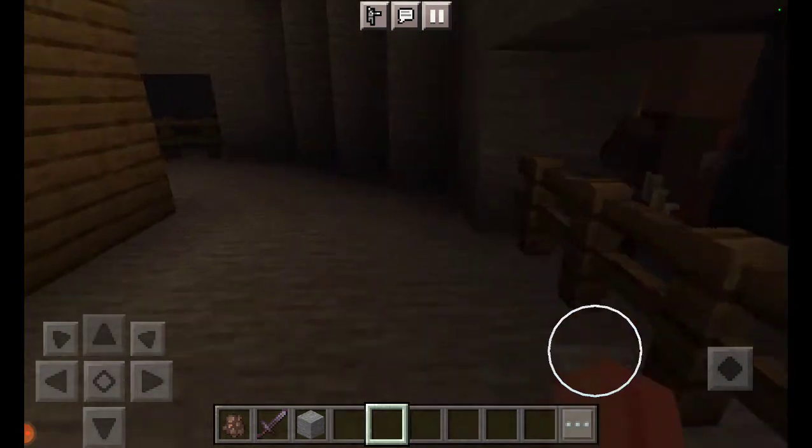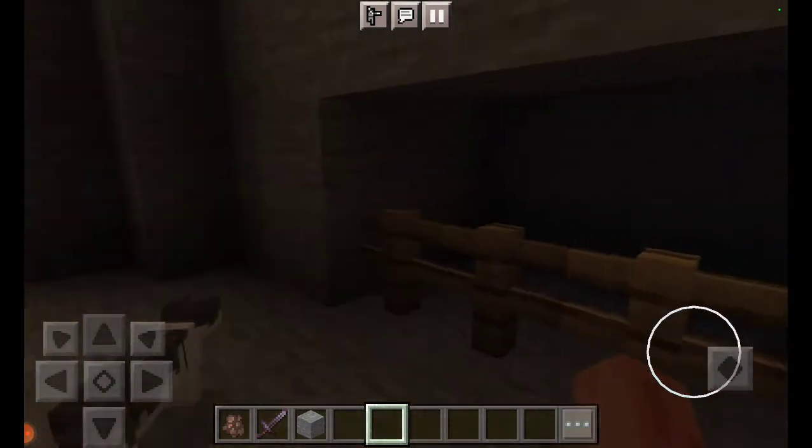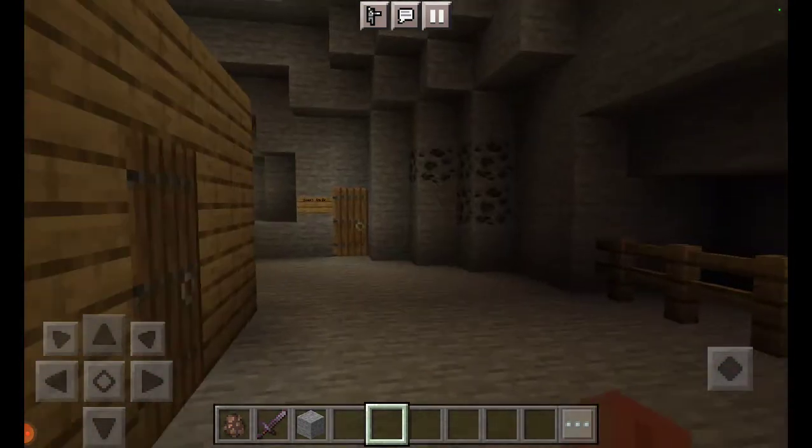We also have other villagers, like this guy, because we need resources since we're living in a cave. We can go out.